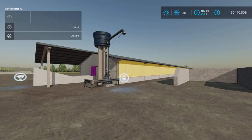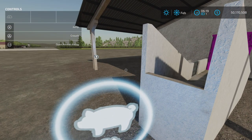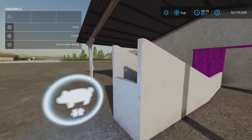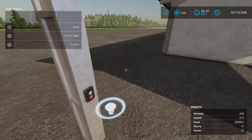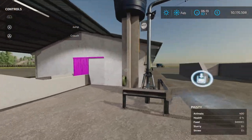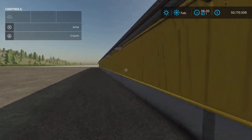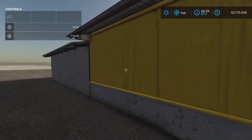We have the little piggy animal dialogue — very nice. That's where you can buy your animals, or you can bring an animal trailer and fill it up if you buy it there. We have a light switch; the light switches are all marked. There's an exterior light switch. Slurry output here. This door does open — open the gate. Let's run around to the back and show you a few other features of this pigsty.